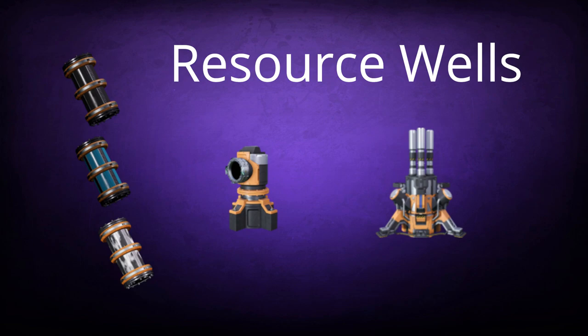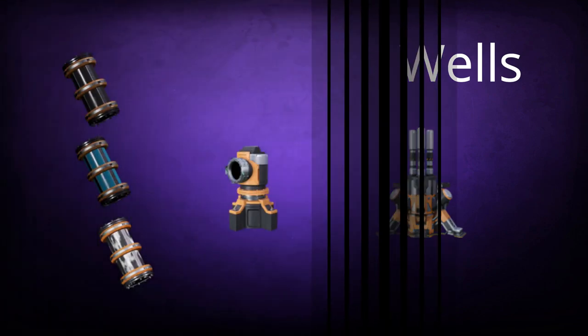And there we have it, pioneers — a simple guide to resource wells on Massage-2 ABB.